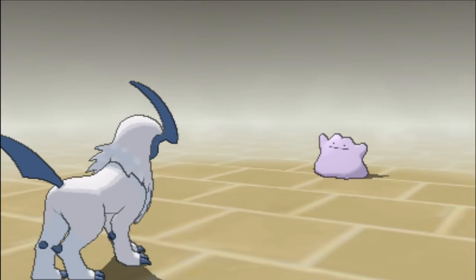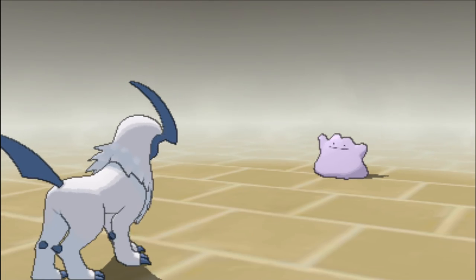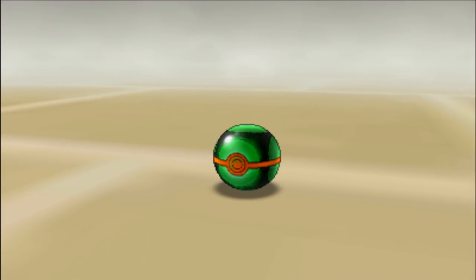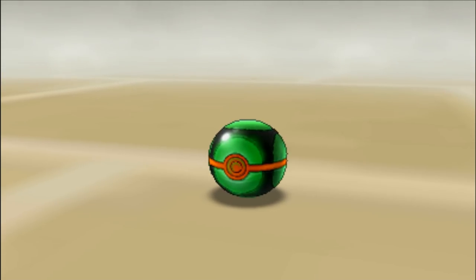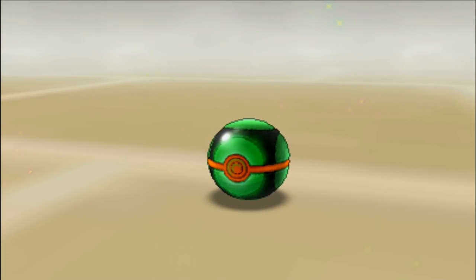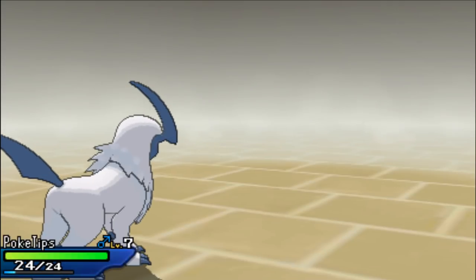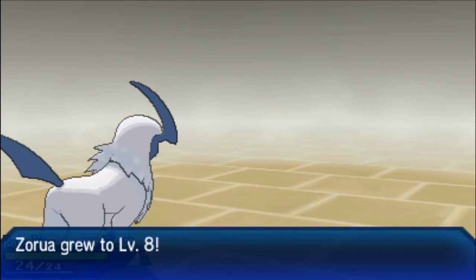In addition to that, these Dittos all seem to have an IV that's either 0 or 30 in at least two, but sometimes three different stats. These Dittos are extremely useful in breeding because they have great natures which you can pass on to the offspring, come with at least one perfect IV in that primary stat, and they also have those 0 or 30 IVs which are very useful if you are trying to breed for a specific hidden power type.